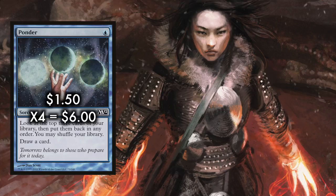The deck runs a playset of Ponder, a spell so powerful it had to be banned in Modern. Ponder is a sorcery that, for a single blue mana, lets you look at the top three cards of your library, then put them back in any order. You may then choose to shuffle your library, and then draw a card — shuffle or no, you then draw a card.